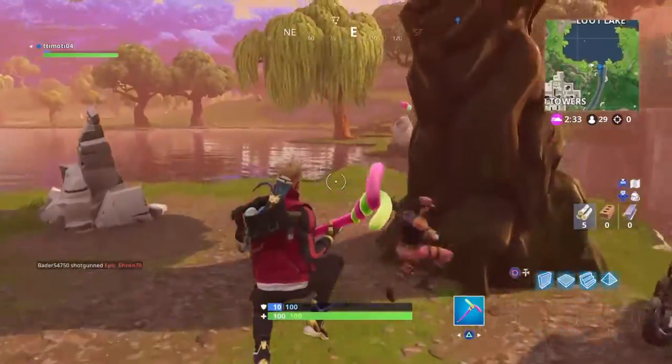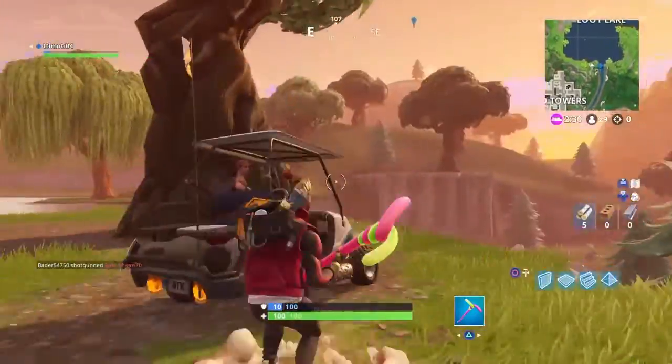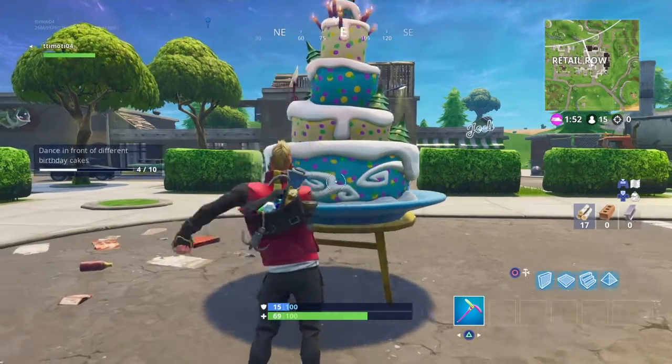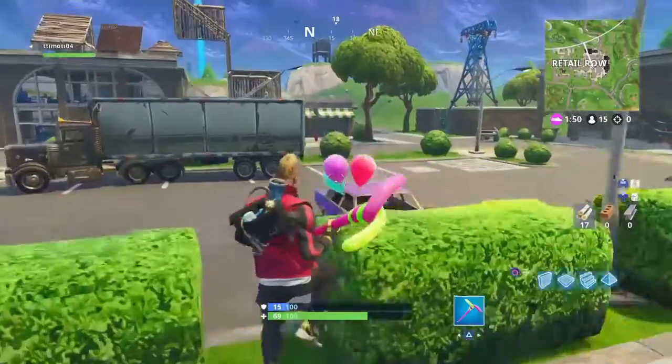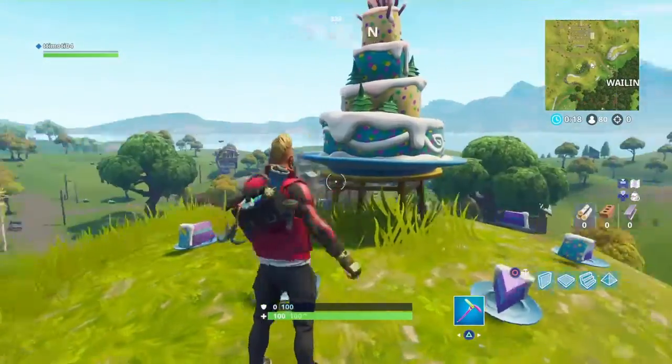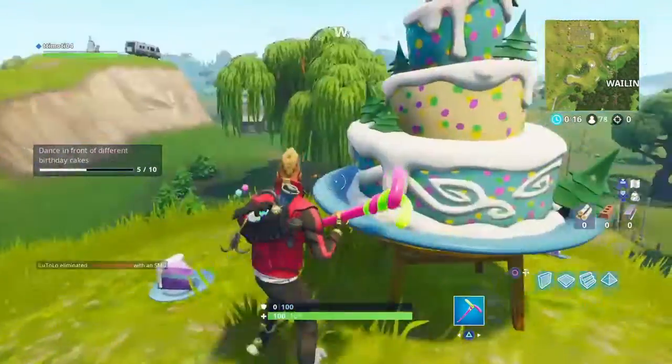The fourth location is right here in the middle of Retail Row — go there and dance. The fifth location is beyond Rescue Wheels and in between Wailing Woods — dance there too.